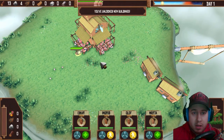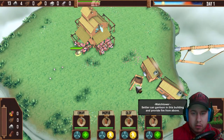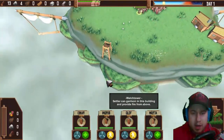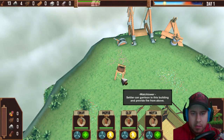I've unlocked a new building — a Watchtower! Okay, where do we want to build this watchtower? I guess it's learn on your own what you want to do.